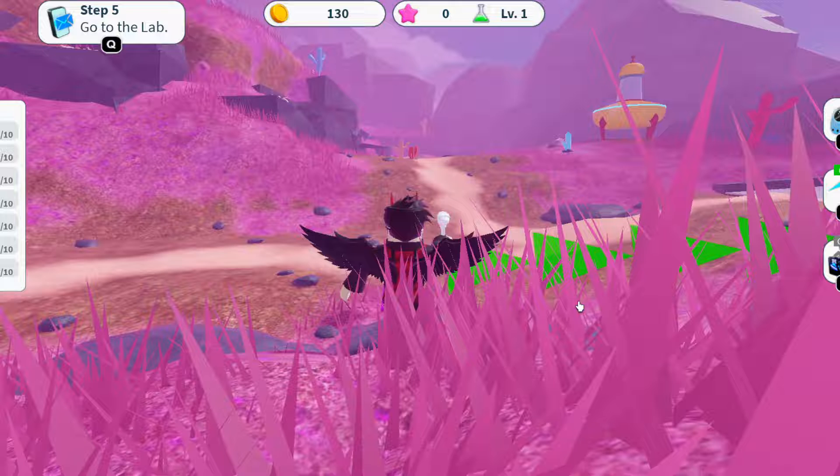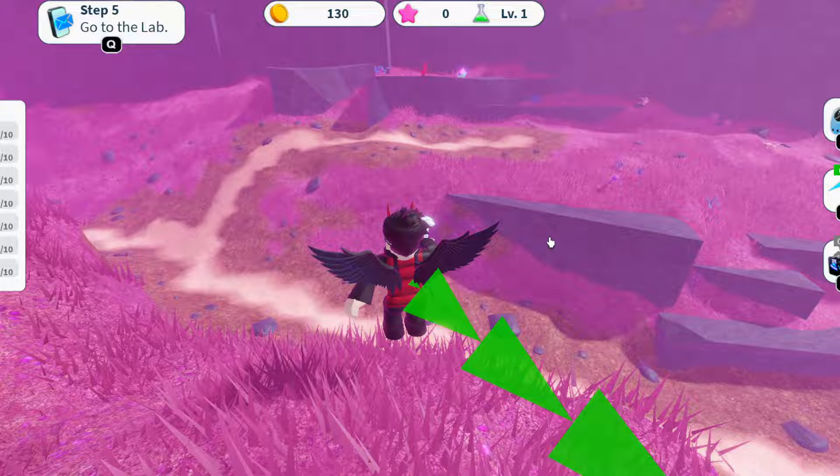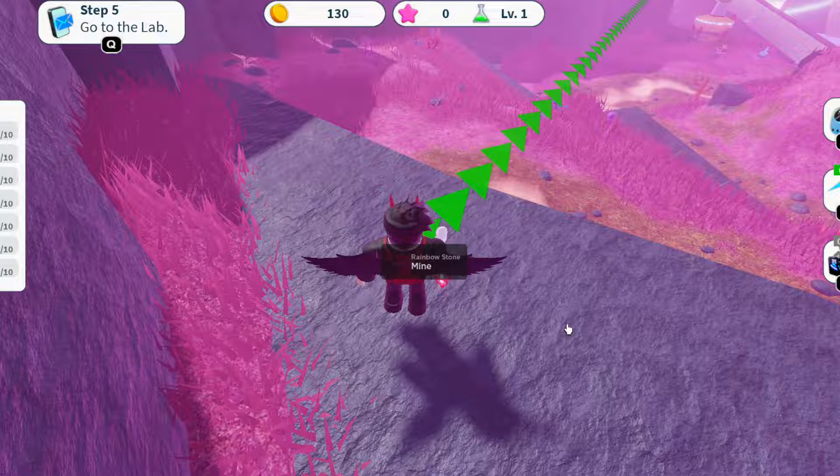I have to go to the lab but I'm just showing you guys how to mine. You've got to keep spamming the E button. That rainbow crystal is super, super rare, so try to get it if you can. These are rubies again — keep mining.